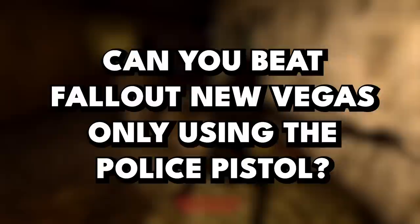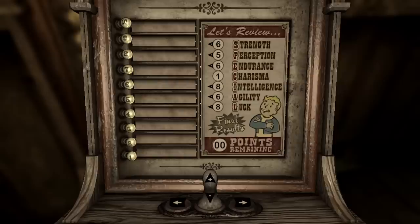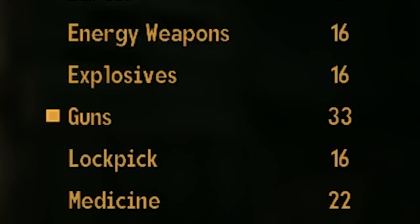Starting off in Doc Mitchell's house, I gave myself the first name I could come up with, made the basic character, and selected my SPECIAL stats. Intelligence and luck were chosen for more skill points and a crit build respectively, before going with guns, repair, and survival for my tag skills.